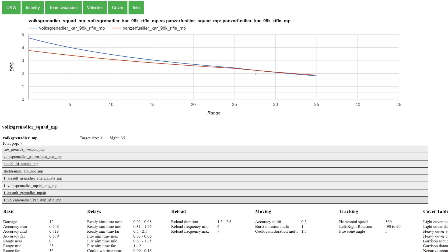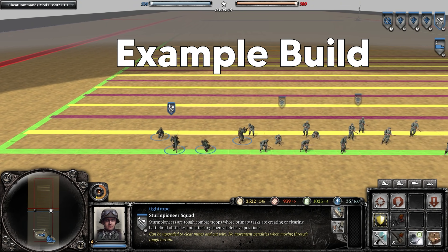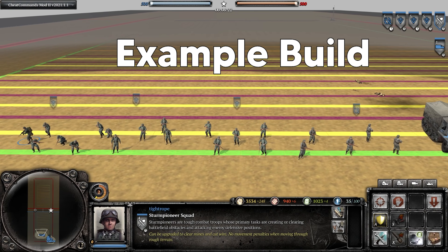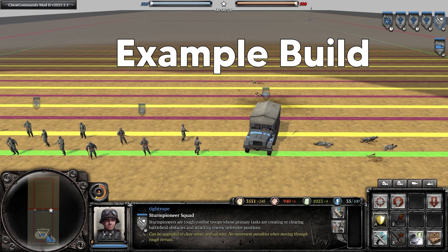Especially combined with the fact that they can't build sandbags. They do have a slight edge over the Volksgrenadier DPS from about 28 range onwards, but it is a very minor edge. So this means that most top players only go for one or maybe two squads of Fusiliers for their starting build order, and these will generally be as their third or fourth constructed unit.